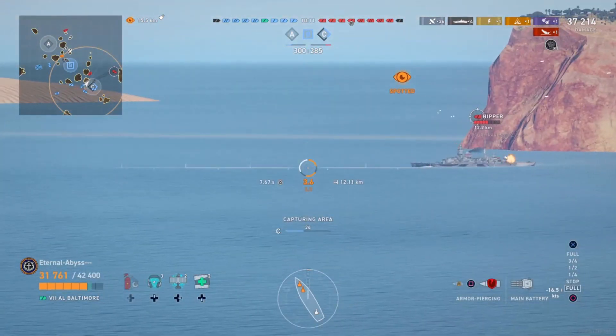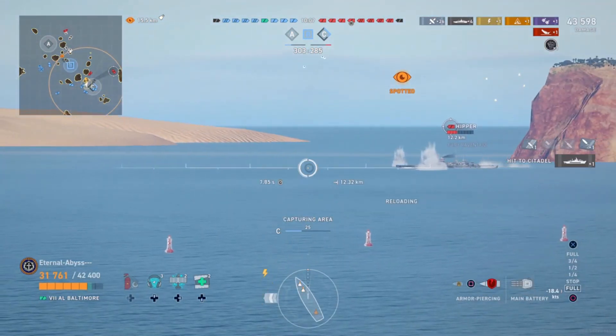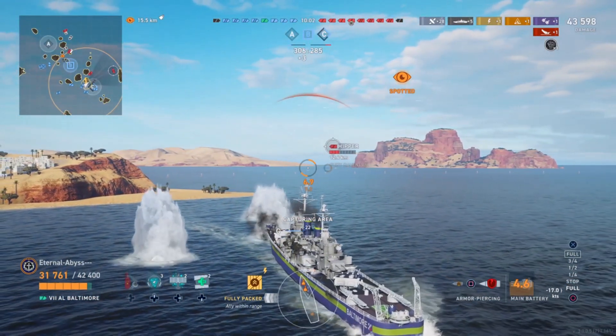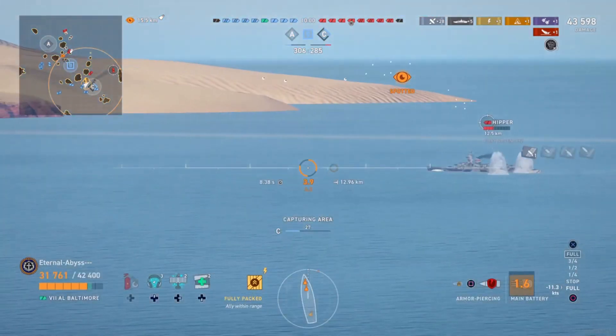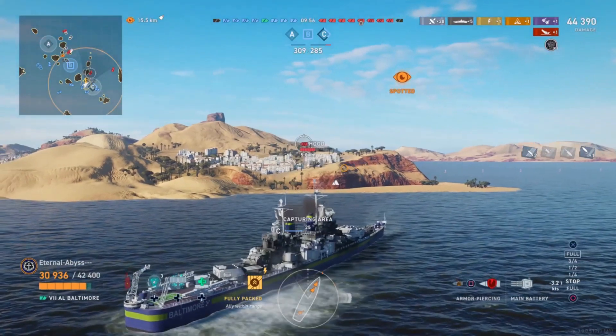The AP skill also reduces the fuse time of the armor piercing shells by 40%, so it punches through thicker armor and detonates quicker inside. Furthermore, it is an American cruiser, so it has super heavy AP with better ricochet angles, making the AP on the Baltimore very threatening. You can see he's already up to 5 citadels.